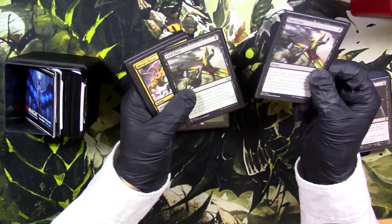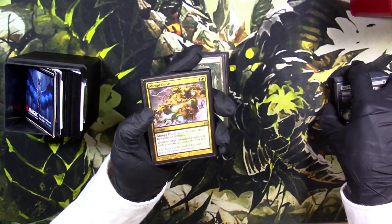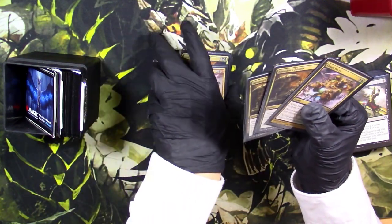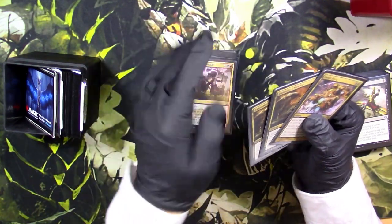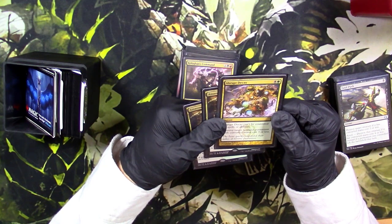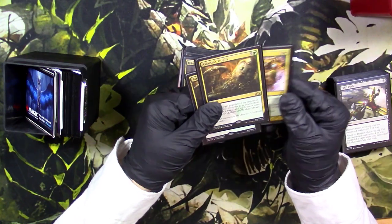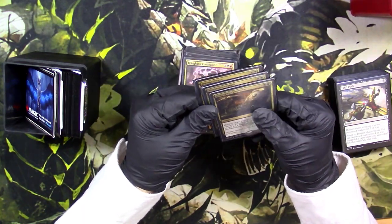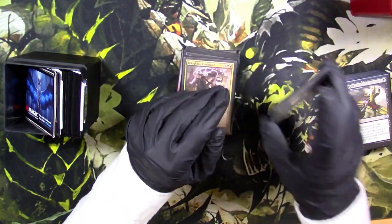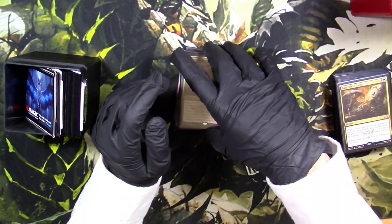I've got two Fatal Push — it's a good card, but if you hit it off Bloodbraid, this is the one card that sometimes doesn't have a target. Got an Abrupt Decay and two Assassin's Trophies. You could go three Assassin's Trophies or something, but I just love how Abrupt Decay can't be countered. I hate things that get countered, so this is a nice slap to blue decks. Assassin's Trophy does let them fetch out a land, but a lot of people think the downside is completely worth it.